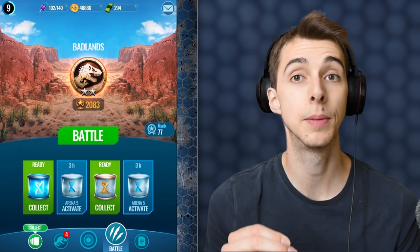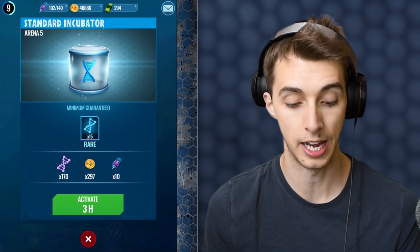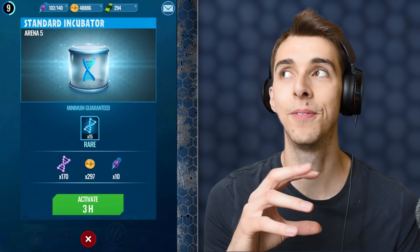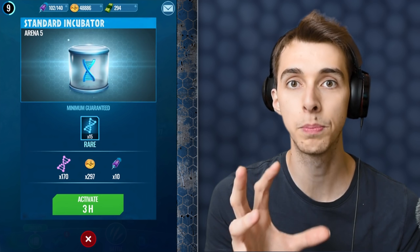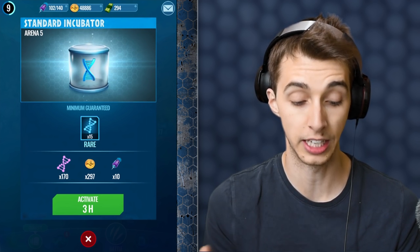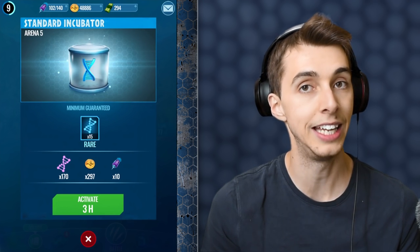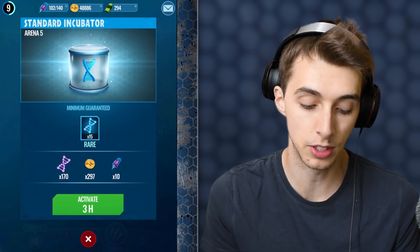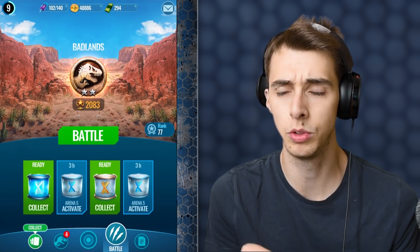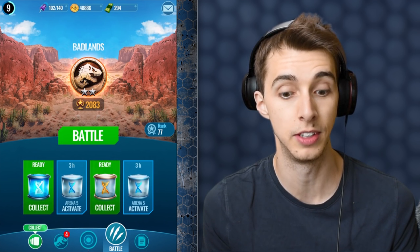They've changed these and made the prices better. Basically, when you defeat a battle event and defeat an opponent, you win trophies and also regular coin, which is great. But the thing is, you now don't get any epic DNA from that. To counter that, these eight-hour DNA chests which used to give you about five epic DNAs now give you a minimum of 30 epic DNA. So that's really, really good.